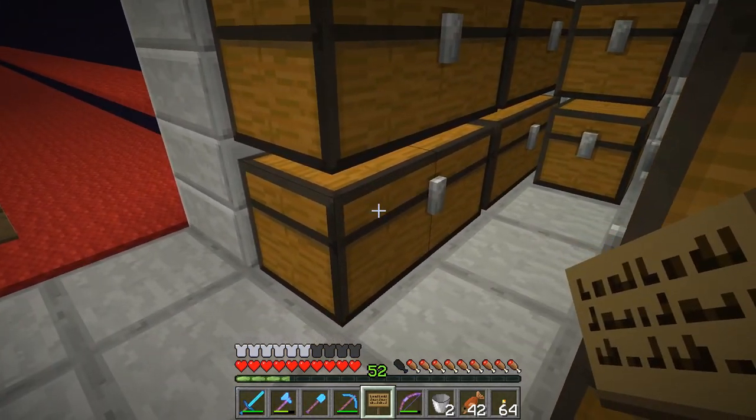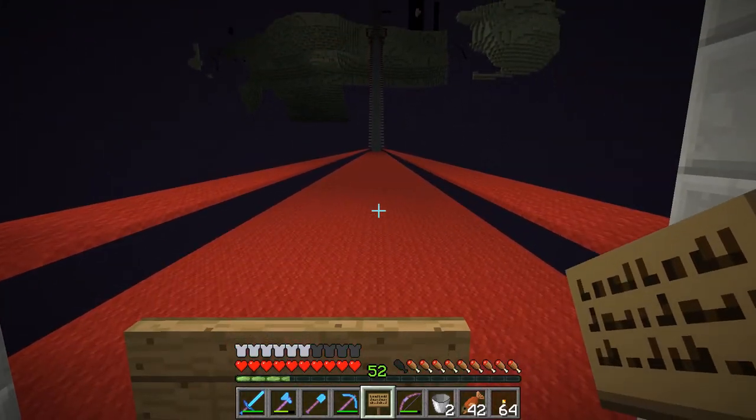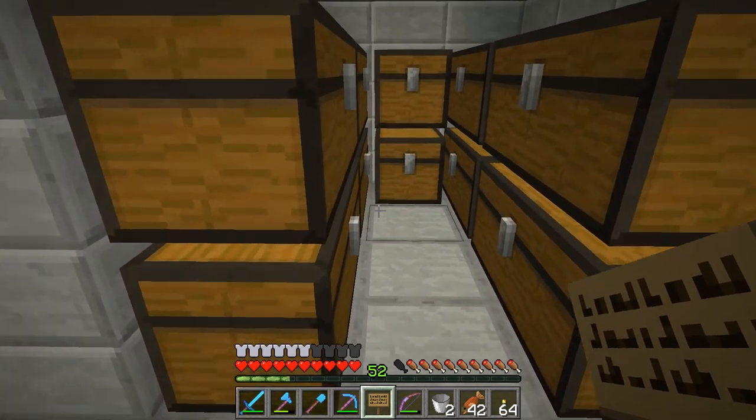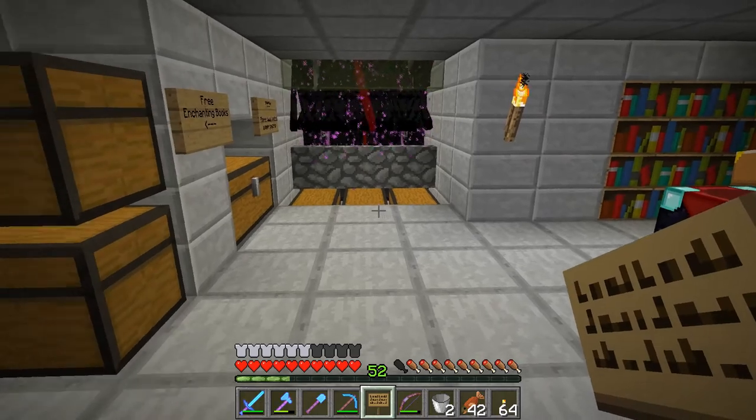It's just kind of a pain for people who don't have a lot of selection for books. Whenever I do my AFK fishing, I will go in and take all the books and bring them over here. I may use some of them or not, but we don't have anything in these chests. It's just crazy.